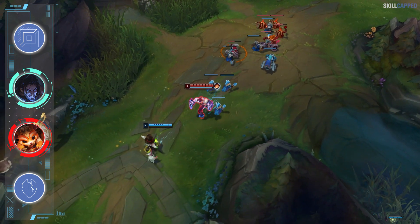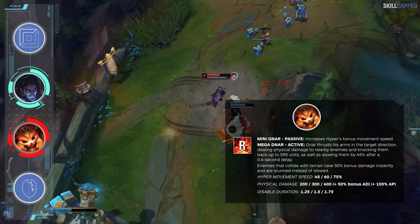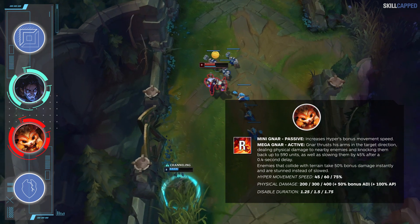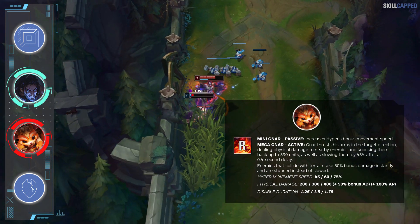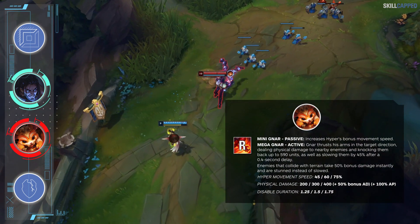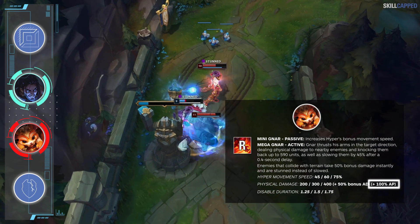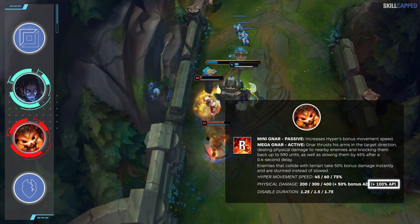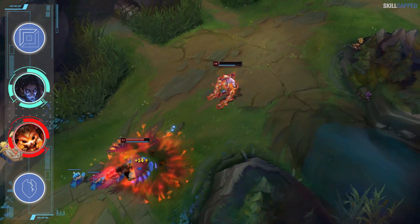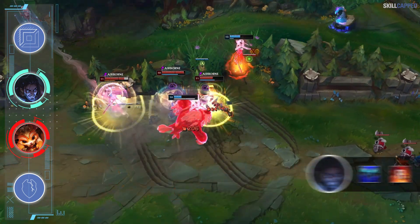The lane really tilts in Sylas' favor once he hits level 6. Gnar's ultimate is one of the best for Sylas to steal in the game, and he can be so insanely impactful in the 1v1 or especially in teamfights. Steal the Gnar ultimate and it's a guaranteed teamfight win if you have flash available and the enemy team is standing near a wall. Most of you didn't even know Gnar's ultimate has a 100 percent AP ratio, so Sylas receives ludicrous value from not only the CC but also the damage. Once you complete Everfrost and steal the Gnar ultimate, there's really nothing Gnar can do to beat you in a duel.